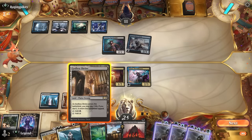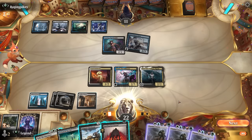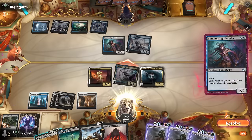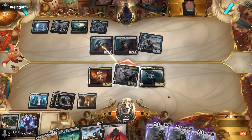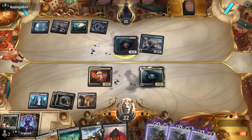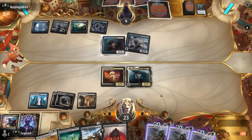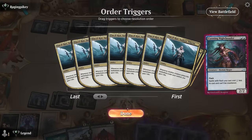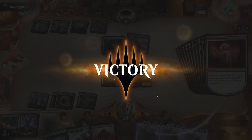Opponent passes with two mana untapped, so we don't quite trust the situation to Rally yet. We play Pilgrim, attack with Satoru, and keep up two mana — if they tap out we could just win. They do tap out, so we Rally for X equals zero, getting back eight creatures for sixteen triggers, then another eight from Pilgrim since those are two separate triggers. On to the next one.